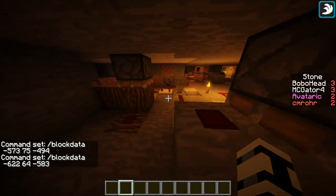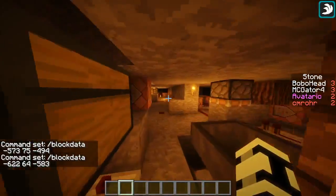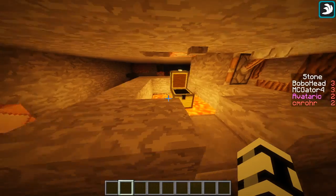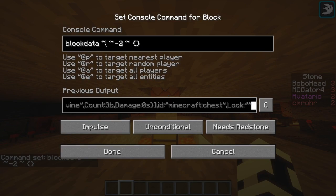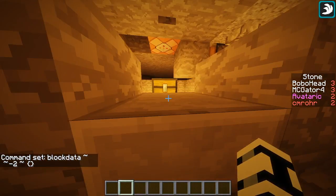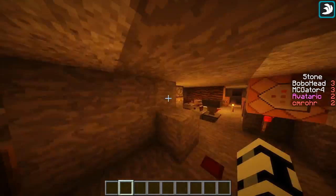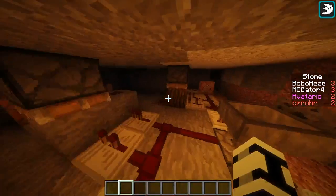So then what you have to do is go over here — for me — and what I would recommend is putting a chest down like here, and putting this command up in the top. Block data, tilde, space tilde, underscore two, space tilde, space curly brackets — nothing inside the curly brackets, because if you don't have those there or if you have stuff inside it, it's not going to work. So I think I have that one already. Let me look. I might have stopped there — it should be here.